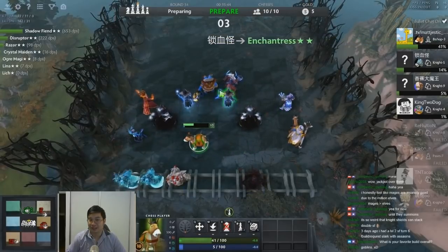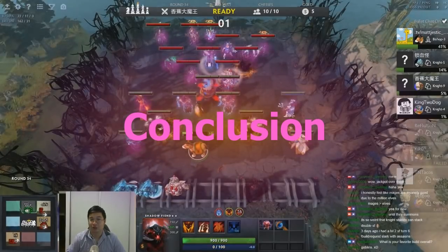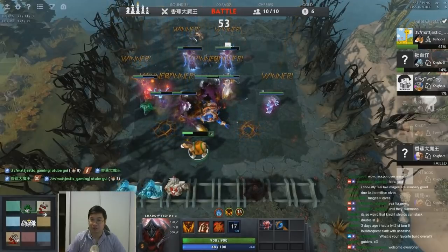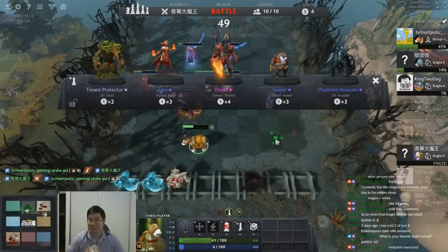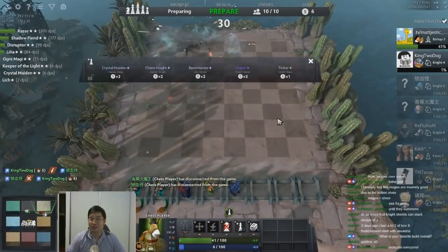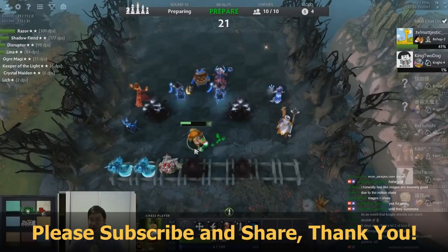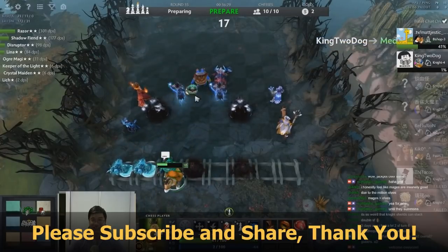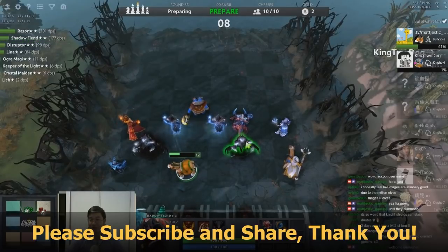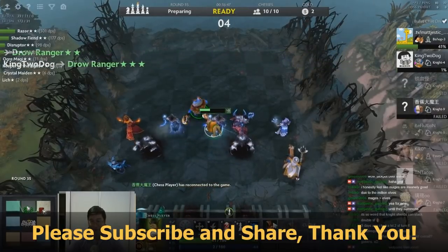Let's do a conclusion for our mage highlight. Mages are great for comebacks, great for all lineups in the mid game, and great for changing into different lineups with three mages. Mages are weak in the early game, but can be strong if you transition correctly. Mages really excel in mid and late game once you have critical damage units and AoE units like Razor, Shadowfang, and Disruptor. Keep in mind the importance of HP — once you figure mages out, you'll have a lot of fun watching the enemy get wiped out with one or two casts. Thank you so much for watching — please share the videos with your friends, and I'll see you guys next time.